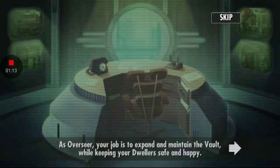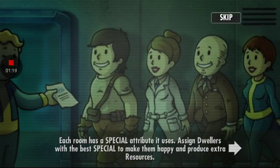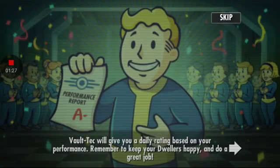As overseer, your job is to expand and maintain the vault while keeping your dwellers happy. Each dweller wants a special attribute to make them happy and produce extra resources. Vault Tech will give you a daily rating based on your performance. And we're gonna get them happy and do a great job.